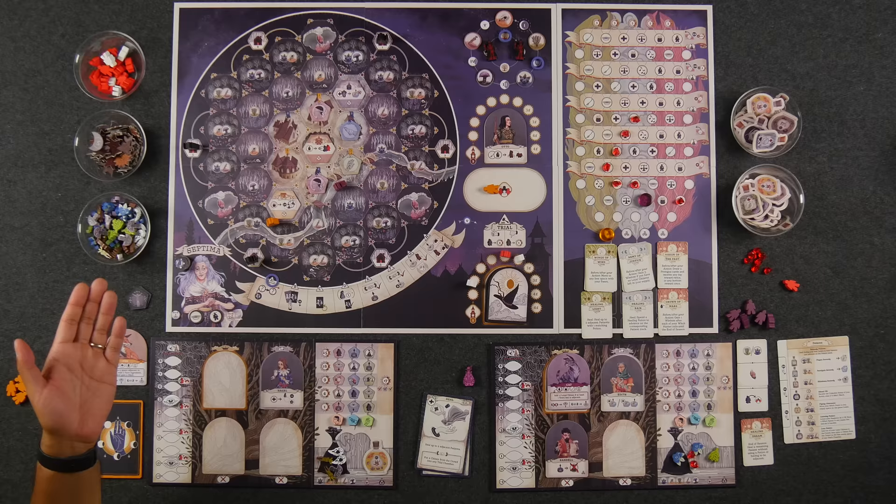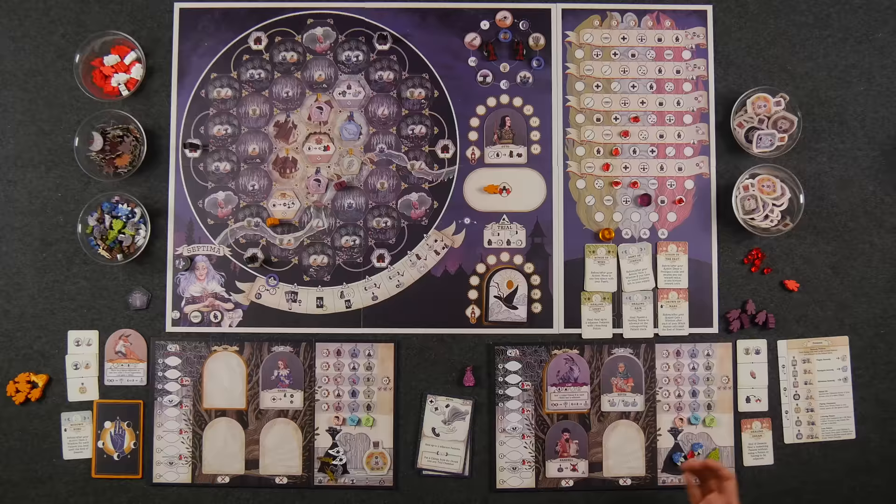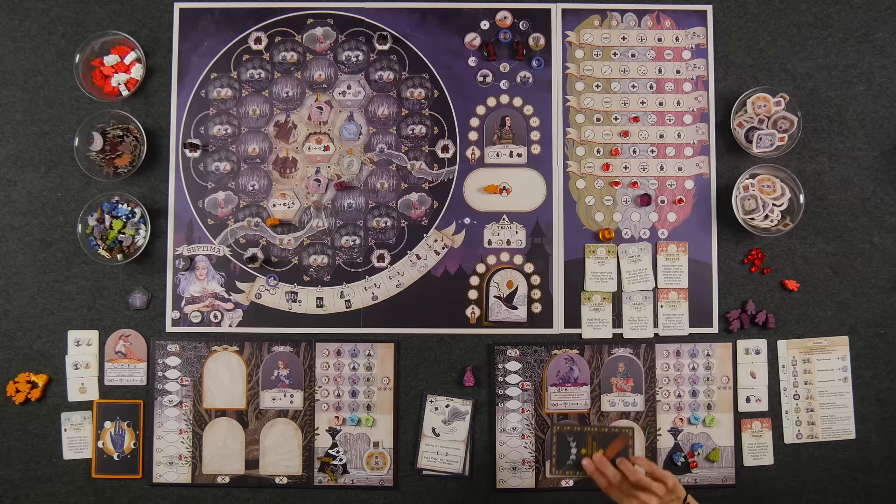All of these would go back in the bag because we replenish them at the start of each season. At the end of the fourth season, we go into end game scoring. You get one point for every leftover potion and crystal, points for your patient track, points for your divination card, and five points for having the most leftover loyal citizens in the crowd and three points for having the second most. Whoever has the most wisdom points wins.